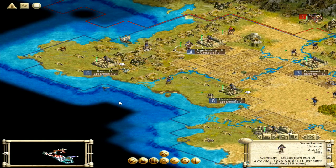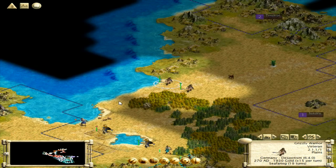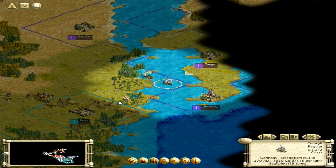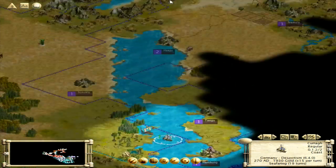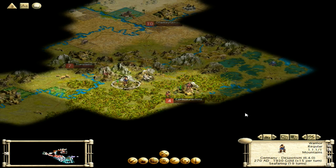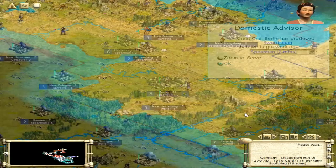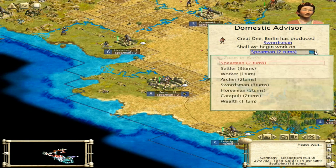You'll notice the Babylonians are crossing my territory — totally fine with that. They're going down to settle over here, which tells me this is probably the only place where there's places to settle left. We can't go in there obviously, but let's go around this way. This guy is way up north. I'm going to put a spearman here for now.